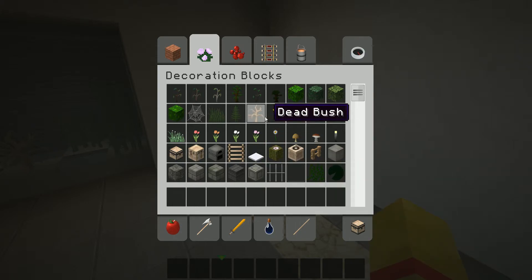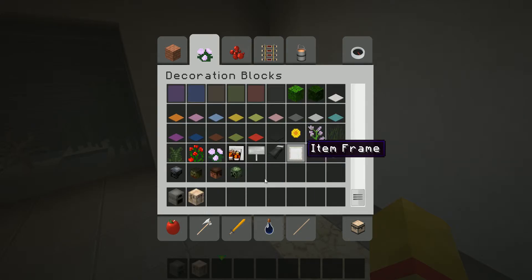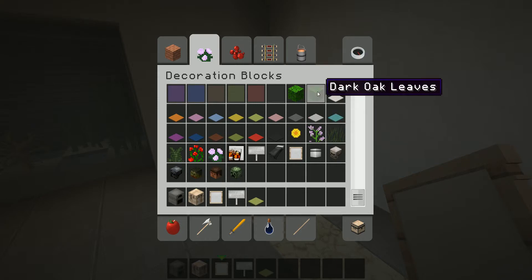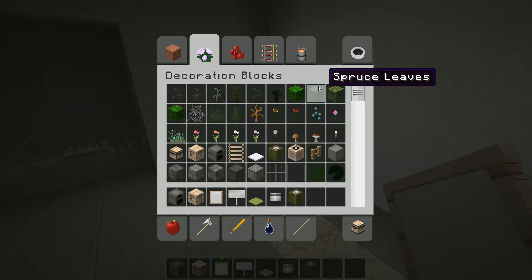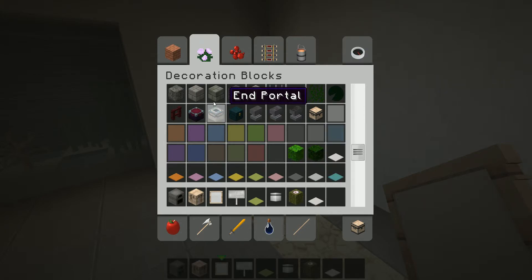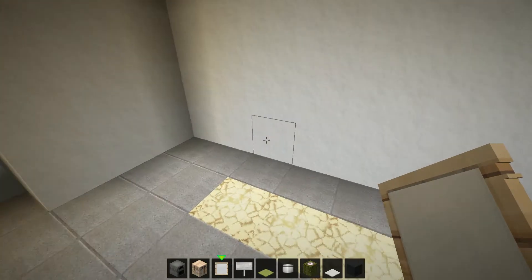So let's get rid of all of this since we won't need it. Then we'll need this, this, this, this, and don't worry I know what I'm doing. Just go for white. And now we'll still need a block — we'll go for a black block. Because we took a white carpet, so it's not racist.